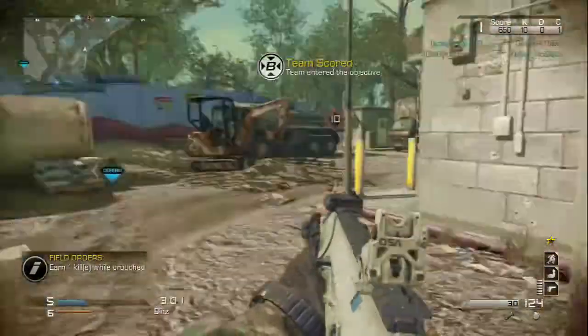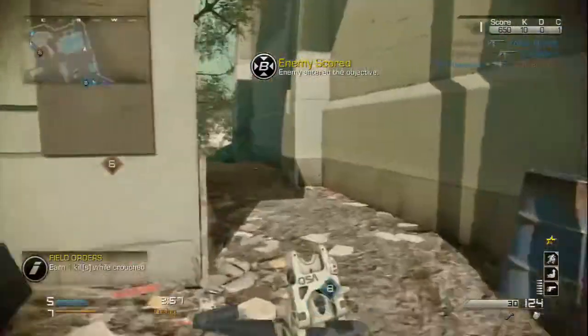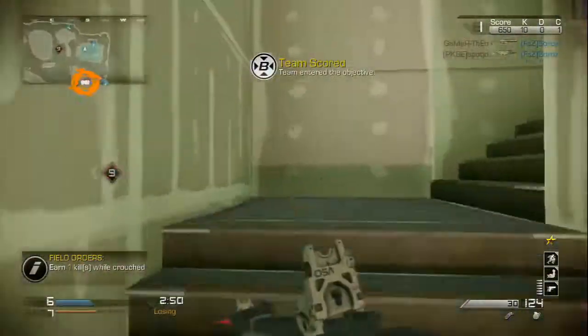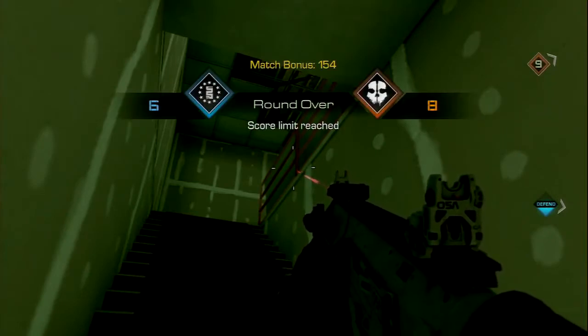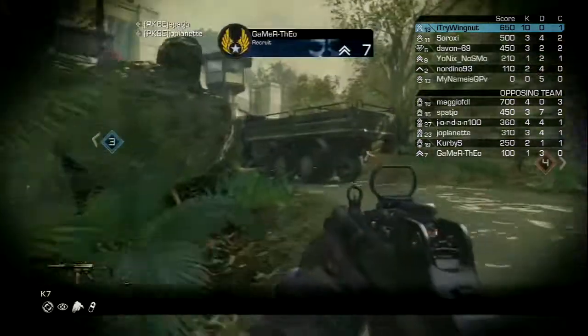The blue flag — that's your flag. What you want to do is have a couple people, or maybe the whole team, stand back there and wait to prevent people from actually getting in. There are actually two rounds, pretty much just like capture the flag. Out of the two rounds, whoever scored the most wins. And I'm 10-0 right now — I'm on a pretty good streak using Specialist.